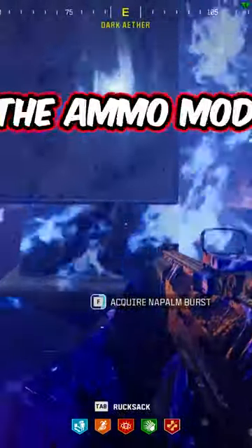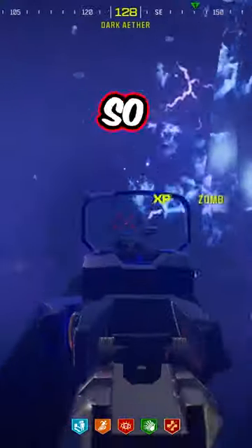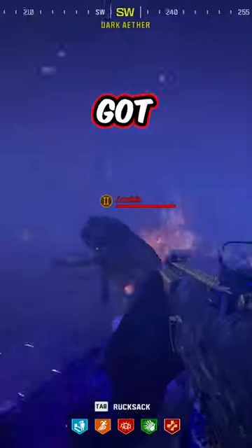You're going to want to go up to a mirror and pick up the ammo mod that corresponds with the ring on the outside. The ring was on fire, so I picked up the napalm ammo mod and got my kills.